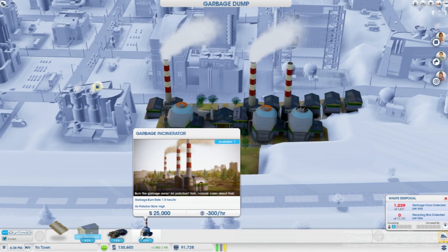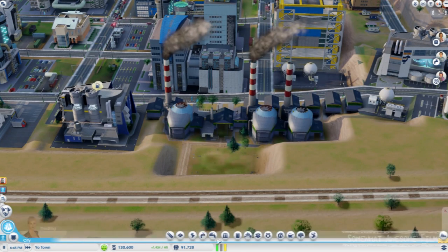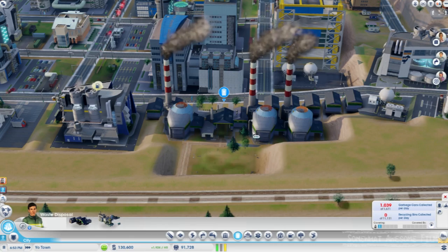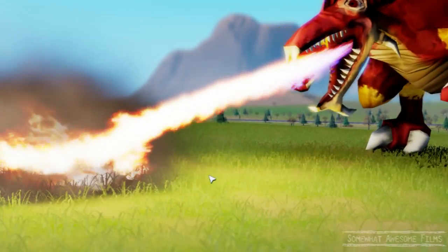Welcome to Summit Awesome Films, I'm Rob. We're going to get the Big Lizard Disaster. What we need to do is build a garbage dump and an incinerator, and then wait patiently as we burn — I think it's 100 tons of garbage in an incinerator — and we'll get the Big Lizard Disaster to use that wheel freely.